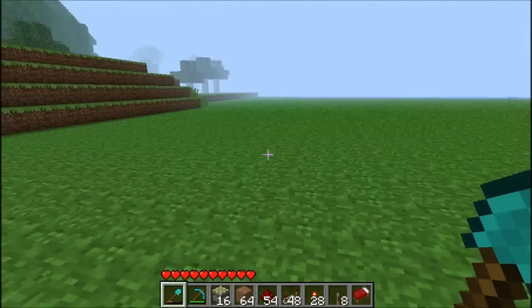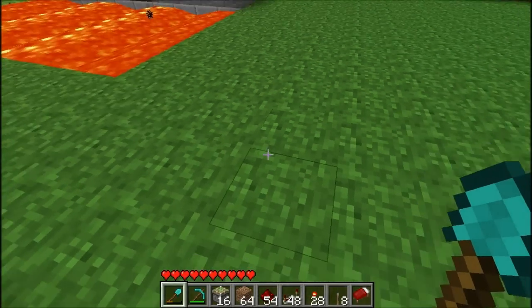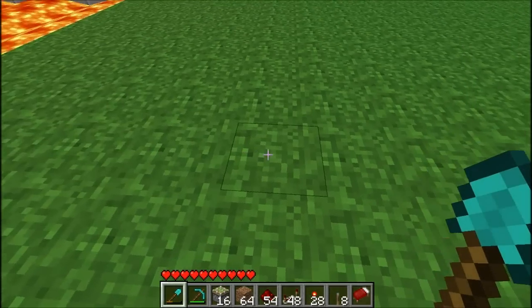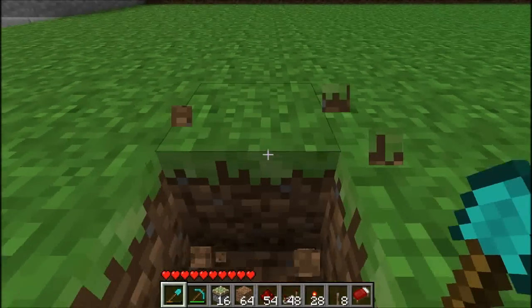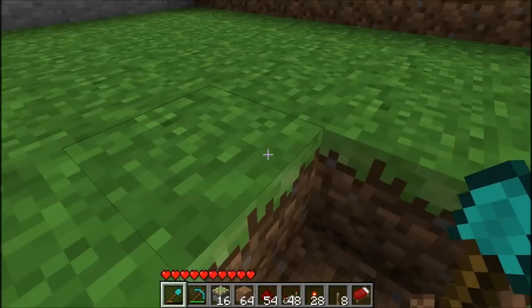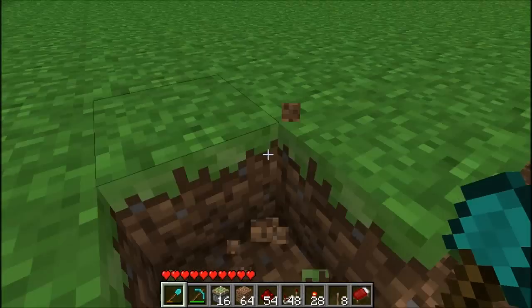I want to build it on this side here. It's going to be 10 by 10, so I need to move a little bit away from my lava area there. I want to start it here — counting out 10 blocks along this direction.